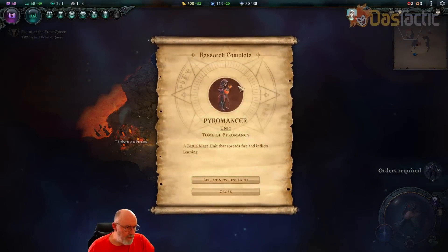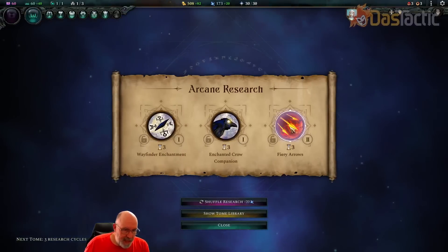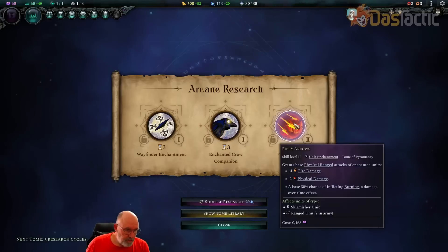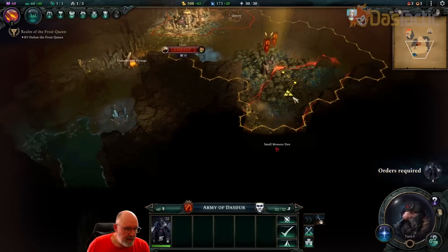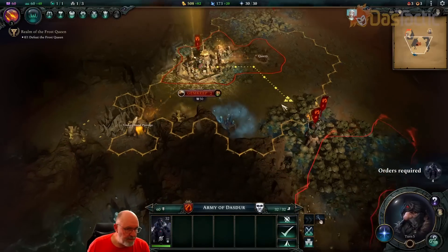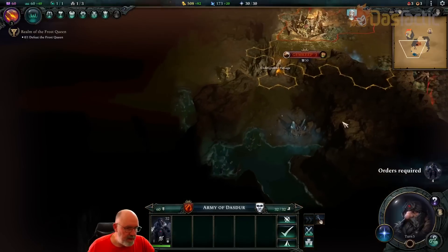We've now unlocked the Pyromancer — a battle mage unit that spreads fire and inflicts burning. Let's now select new research. Fiery Arrows is one we want to get, so let's go and pick that one. It's a unit enchantment. We're only getting plus 20 mana so we'll need to work on getting more mana. We've got the small monster den here, and by picking that affinity we'll be able to do more with it.